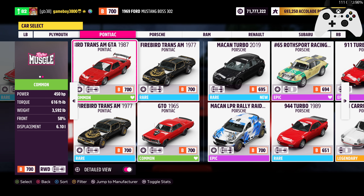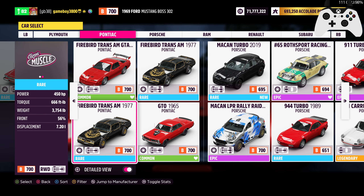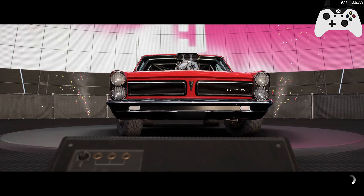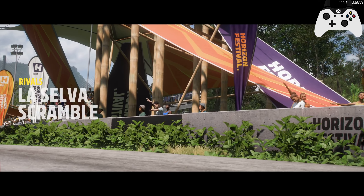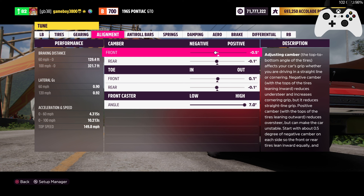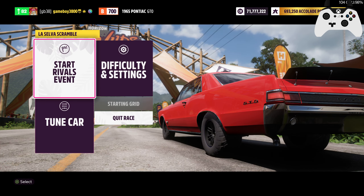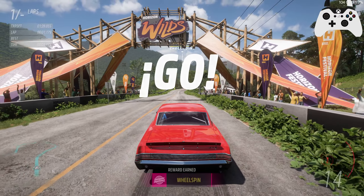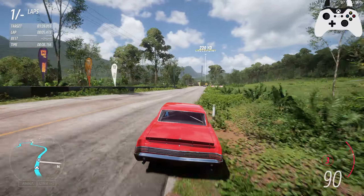Alright, which Pontiac goes first? I say we go up the gears, so we're going to go with the GTO first. In Horizon 4, this was a bit of a meta car because it could get really good handling for A-Class. It never got a lot of power, and that's true here — I don't think we're even supercharged. But actually I do have the supercharger hood. I am supercharged. It's a noisy supercharger too. I like that.